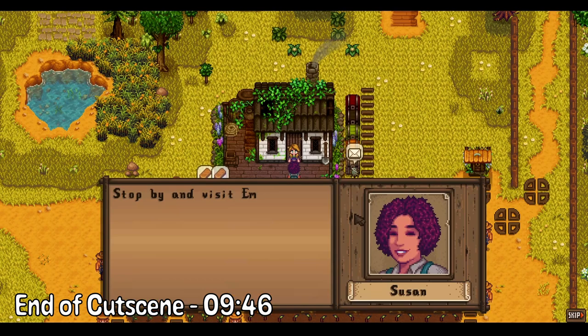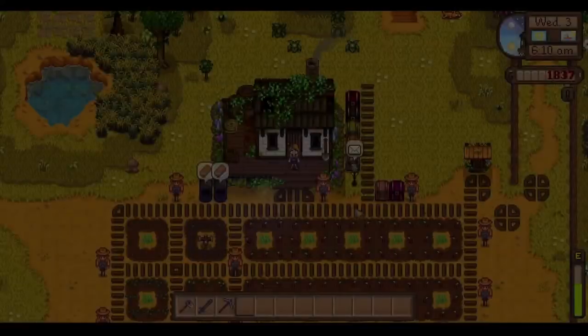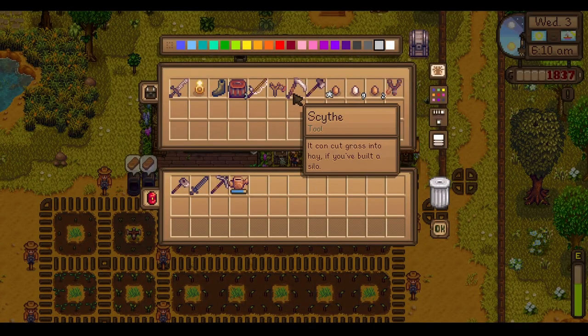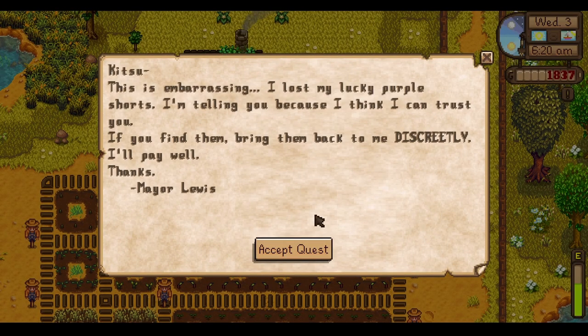Susan says to stop by and visit Emerald Farm when we have the time — I definitely will be going today. And we finally have the quest — not just a quest, THE quest. Linus says he lost his lucky purple shorts: 'I'm telling you because I think I can trust you. I left my underwear at my girlfriend's house but I don't want anyone to know she's my girlfriend because I'm the mayor.'